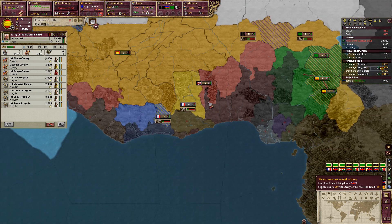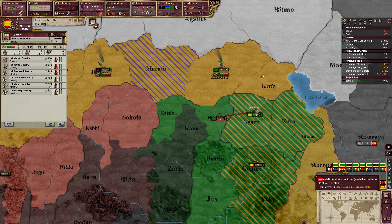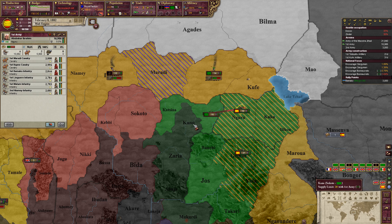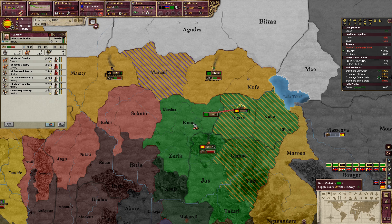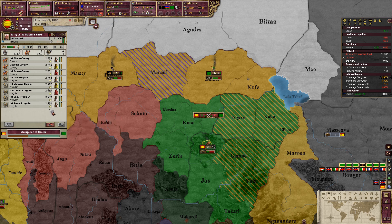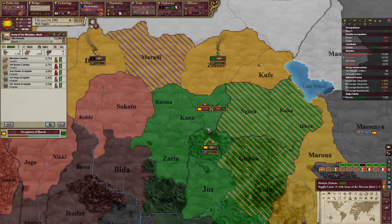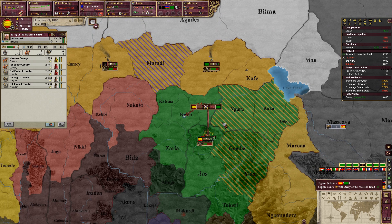Let's see if we can get this army maneuvered around to possibly intercept them. We're going to catch them here. So we took a river crossing and they have a better leader — let's see if our better units will allow us to win this. Looks like we probably are going to win, but I'll send in some reinforcements from this stack so we lose a bit less in the battle.